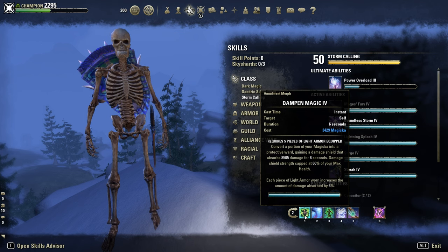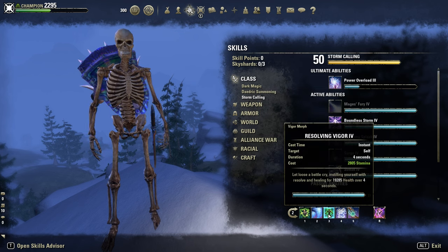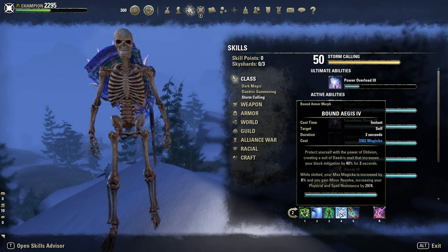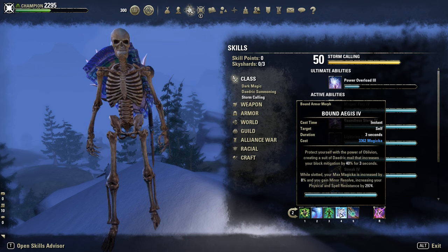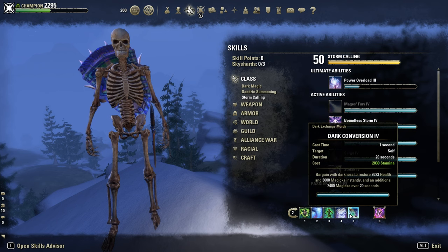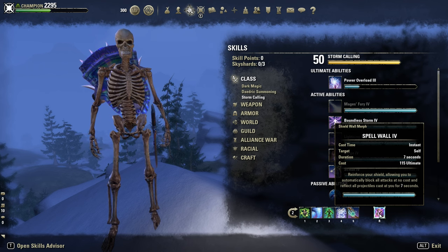Backbar: Dampen Magic and Hardened Ward — two shields. Vigor as self-heal. Bound Aegis is just slotted for 8% more max Magicka and Minor Resolve — another 3k resistance. Dark Conversion for sustain and healing. And Spell Wall as defensive ultimate.